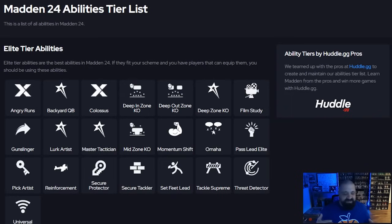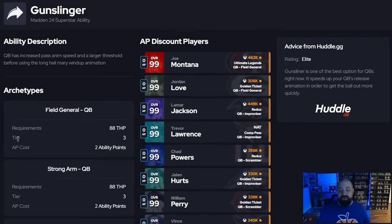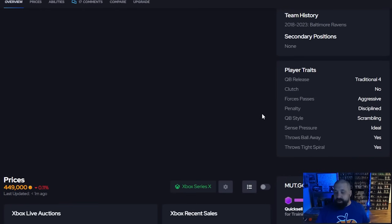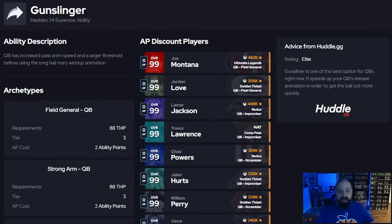Starting at the quarterback position, it's not really going to change from what we talked about in Seasons 4, 5, and 6. There can be a bunch of add-ons on cards like Tom Brady and Patrick Mahomes, but the very necessary abilities on a quarterback — number one is gunslinger. If you have a QB without a traditional four release, you'll need it. QBs with traditional four release include Lamar Jackson, golden ticket RG3, Andrew Luck. On mutt.gg you can click any player and under player traits see the QB release.